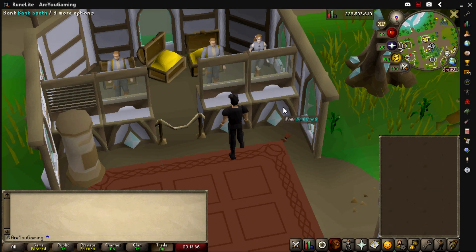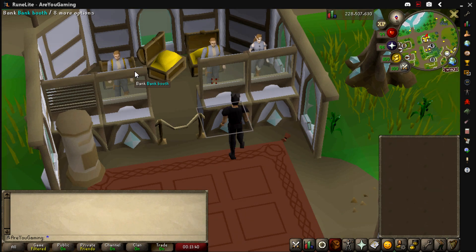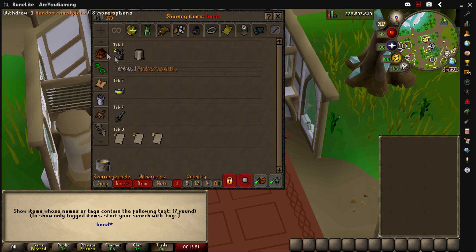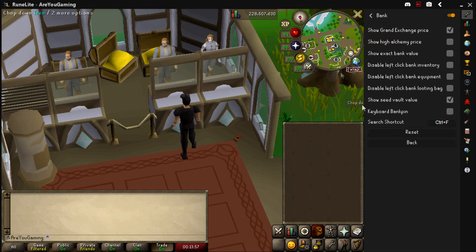The first plugin I want to go over is the Bank plugin. I know you've probably heard of this one before, but I bet there's something you didn't know you could do with it. This is the default bank — it doesn't have much on it without the plugin. If you go over to the Bank plugin and turn it on, there are a few settings you can configure.